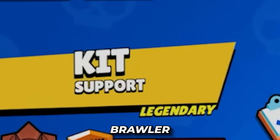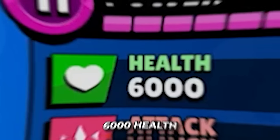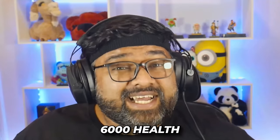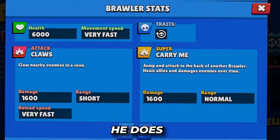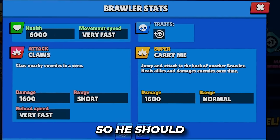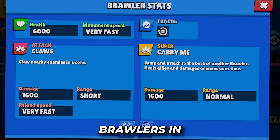Kit is a legendary support brawler boasting 6,000 health, but considering the fact that he actually starts off as a melee brawler, 6,000 health is actually not that much. He does, however, move around the map at a very fast pace, so he should outspeed the majority of brawlers in Brawl Stars.